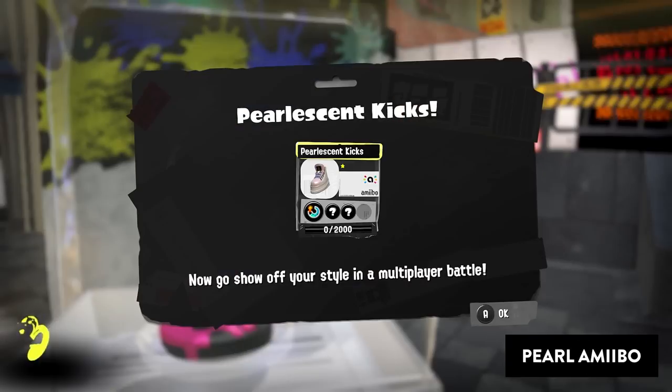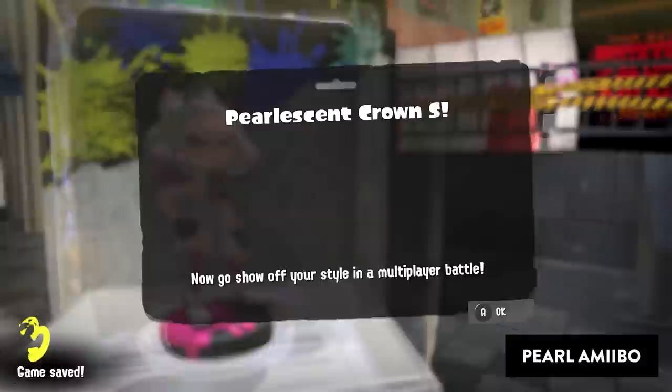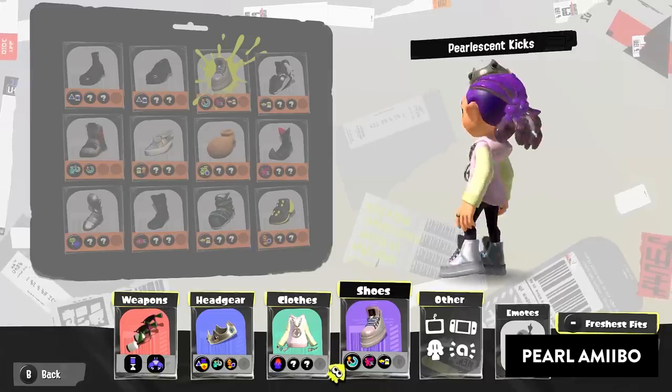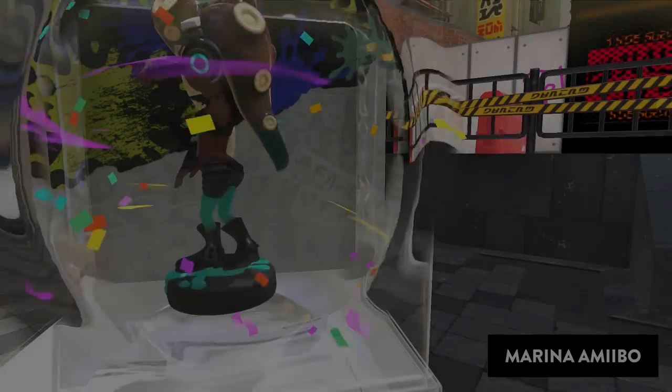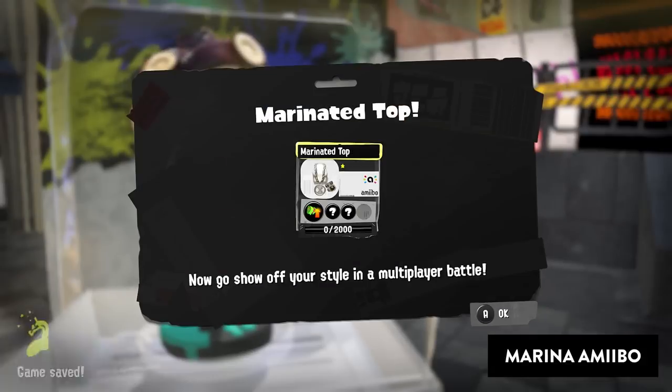The Pearl amiibo from Splatoon 2 gives us the pearlescent outfit with two variations for the crown. The Marina amiibo gives us the marinated outfit.